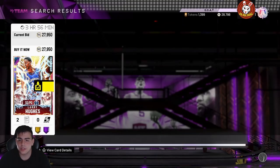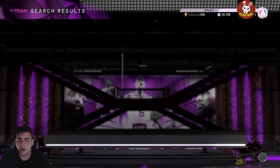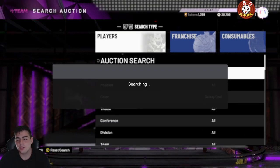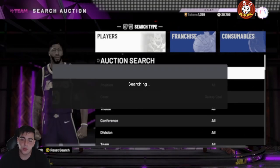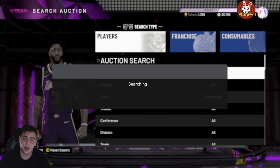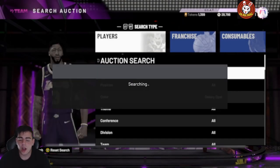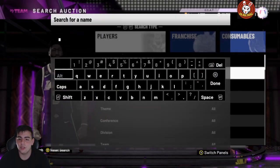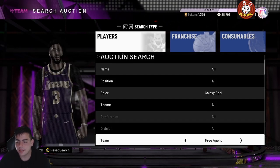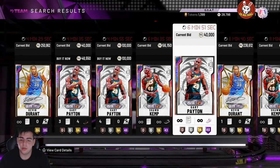If you hop on the Galaxy Opal snipe filter for 30 minutes and then play TTO, that's a great combo to hit around 100,000 MT per hour. I'm also going to give you a tip about investing to make MT without snipe filters — more of a per-day method. There are two other snipe filters that are very deadly — you do need about 200,000 MT for these.